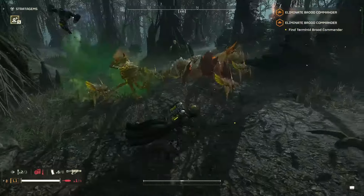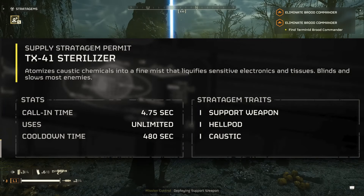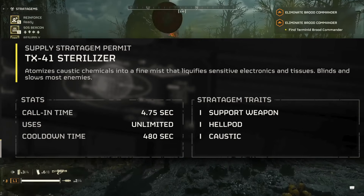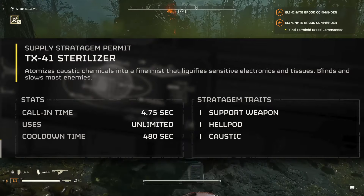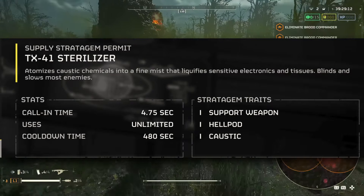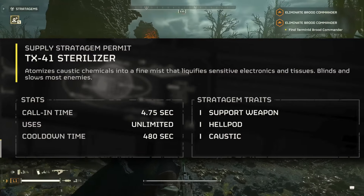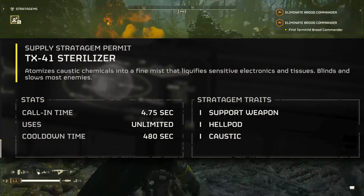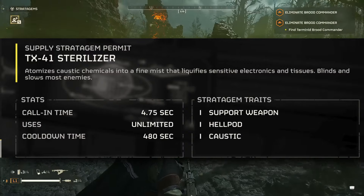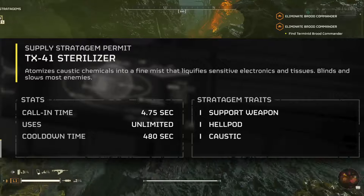The second and final stratagem in the Chemical Agent Warbond is the TX-41 Sterilizer. The call-in time is 4.75 seconds, and it has unlimited uses with a cooldown of 480 seconds, similar to the Dog Breath. The description says it atomizes caustic chemicals into a fine mist that liquefies sensitive electronics and tissues, and blinds and slows most enemies.